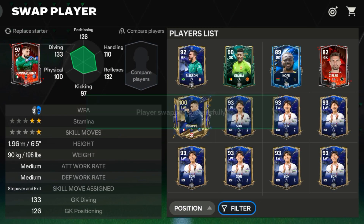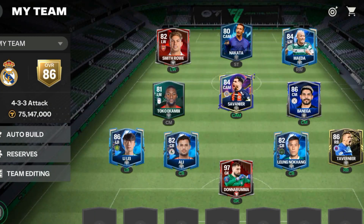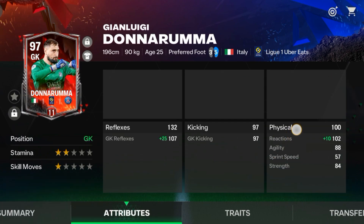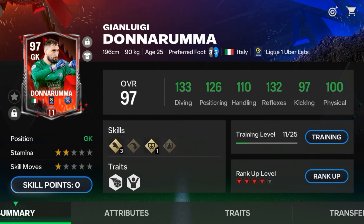There are not many good and cheap goalkeeper options available right now, so I am going with this Donnarumma card. His gameplay is good and the red version is only around 60 million coins. Stats are looking decent, though I have not trained him to 25 yet.